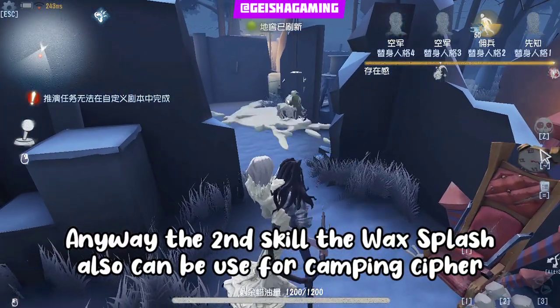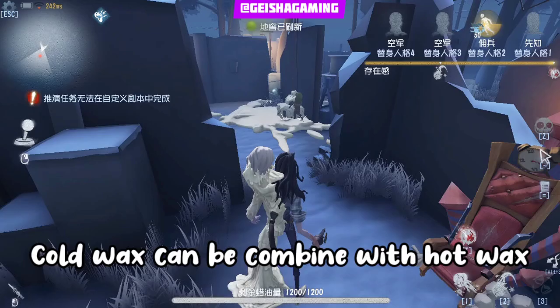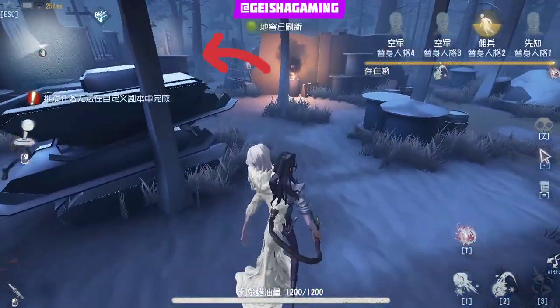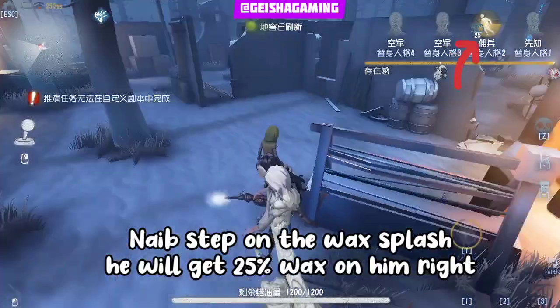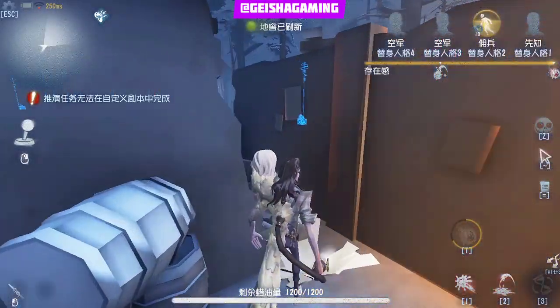Anyway, the second skill is the Wax Splash, which can also be used for camping the cipher. If you step on it, you will get an additional 25% Wax on you. The Cold Wax can be combined with the Hot Wax or the third skill. As you can see here, I'm putting a trap over there and then I'm shooting with the Hot Wax, and he's getting damage, right?